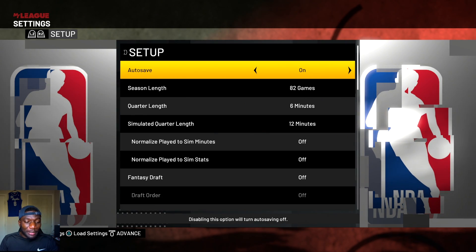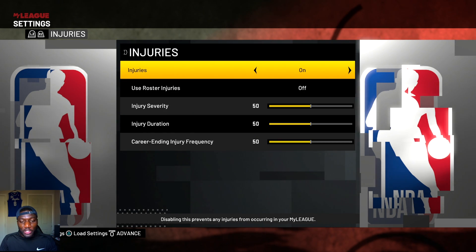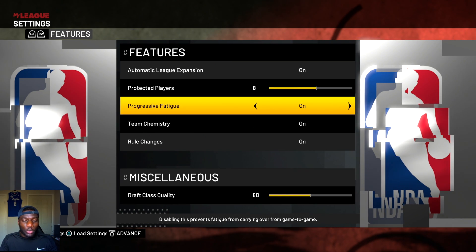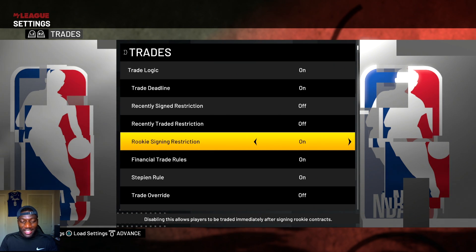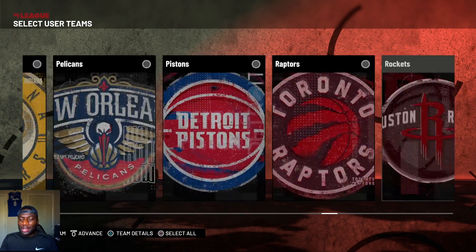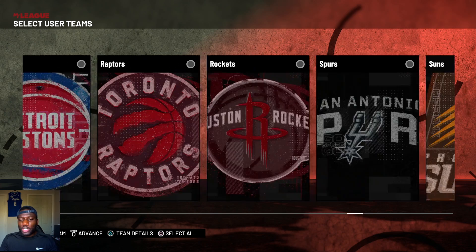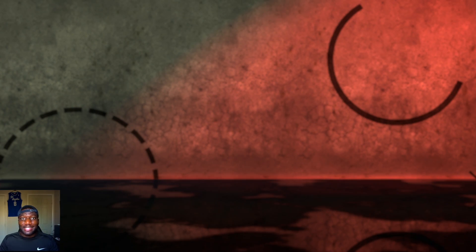As far as the settings go, I'm going to keep everything on Hall of Fame and I'm also going to turn off the trade restrictions and injuries as well. None of this really affects the trades, but if you're doing a rebuild that's how this thing goes. I'm going to go with the Thunder mainly because they have a bunch of assets.